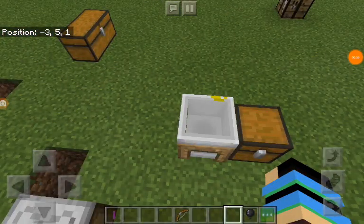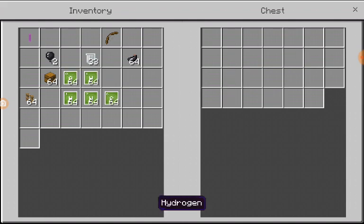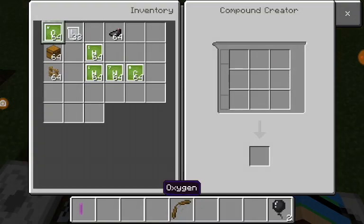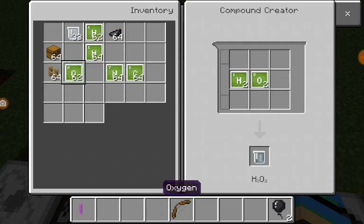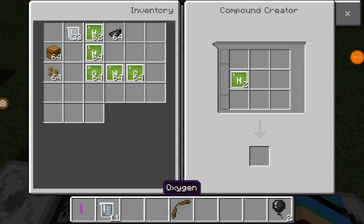So I crafted different compounds. First, hydrogen peroxide — that's hydrogen and two oxygen — and there we go. A bunch of those.